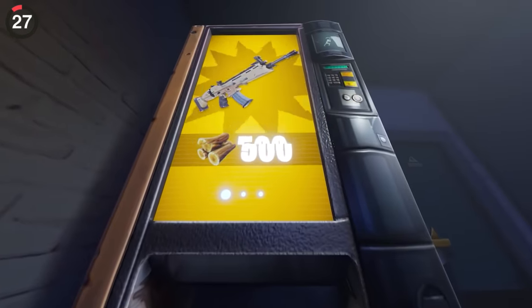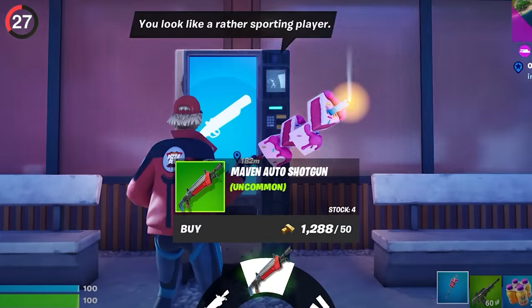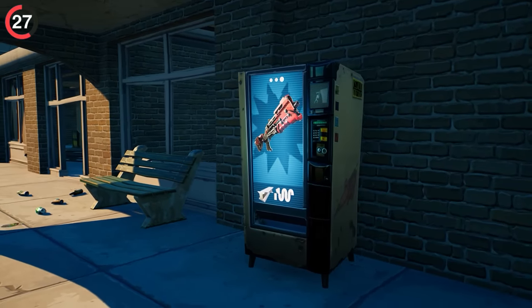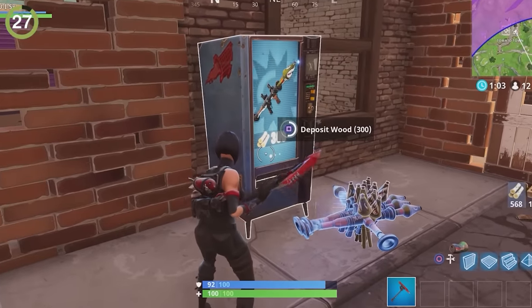It was also extremely easy to use the vending machines. Right now you gotta fork out gold to afford anything and they're usually not worth it. But in Chapter 1, these would cycle through weapons and allow you to buy them with materials. Everyone saw an item they wanted and immediately went grinding for the right amount of wood or stone to get it.